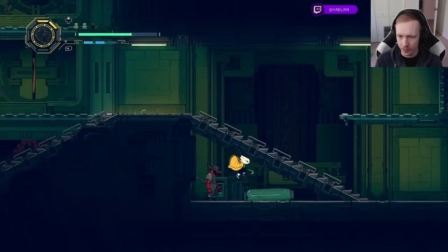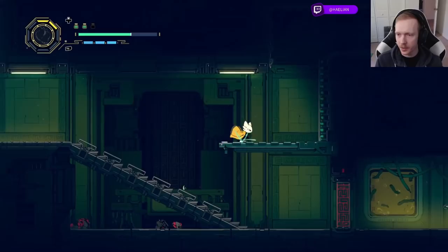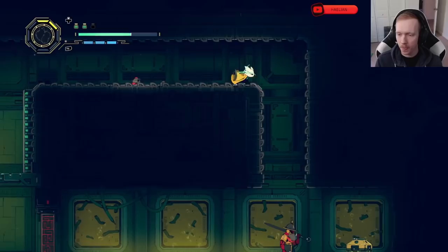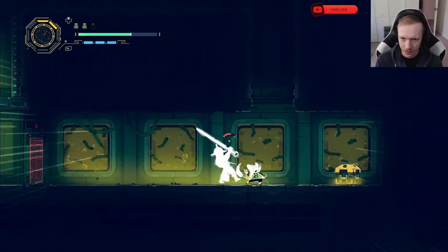They seem to give you a pretty good signal window to parry. I could try just dodging instead. Telling myself I gotta get good at some of these games nowadays. Found a little secret up here. This already kind of reminds me of Katana Zero vibes and stuff.